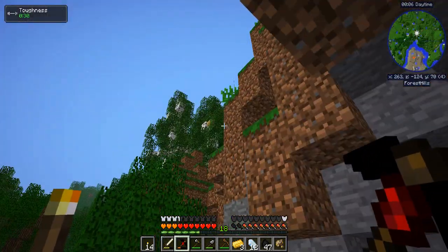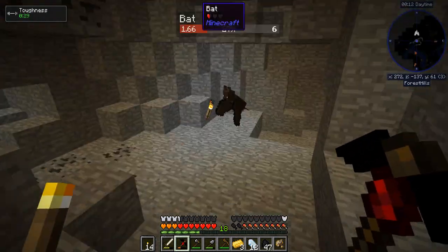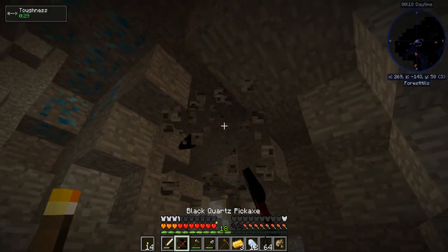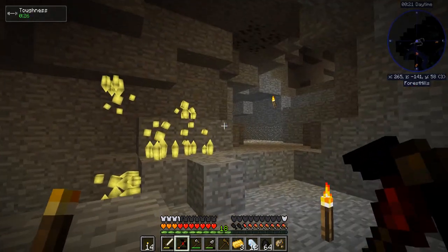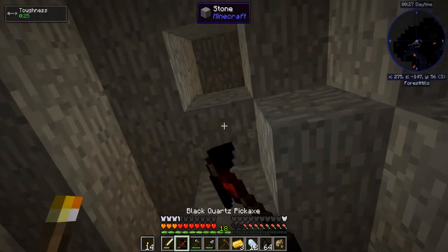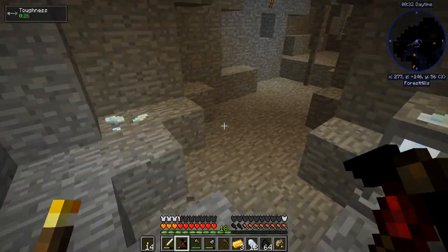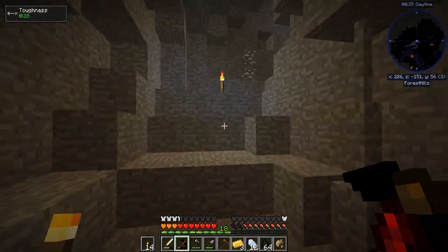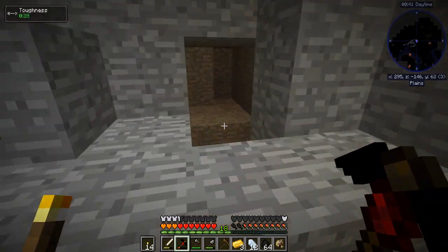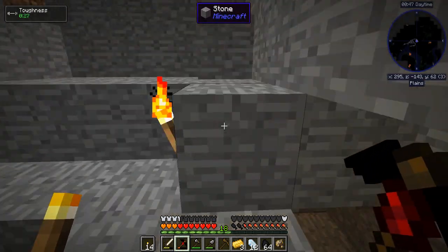Right out here on this cliff face. Tons of apatite here though. Cracky voice - it is allergy season here, can you tell? Go ahead and grab more aluminum; it'll definitely be handy in the future. Maybe not right now, but that's just where the vein of coal was.